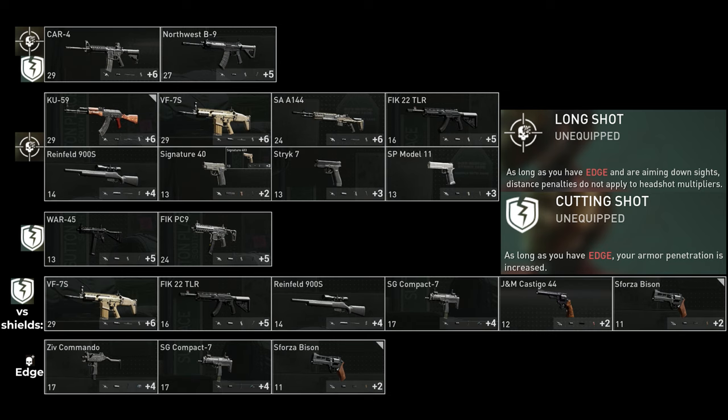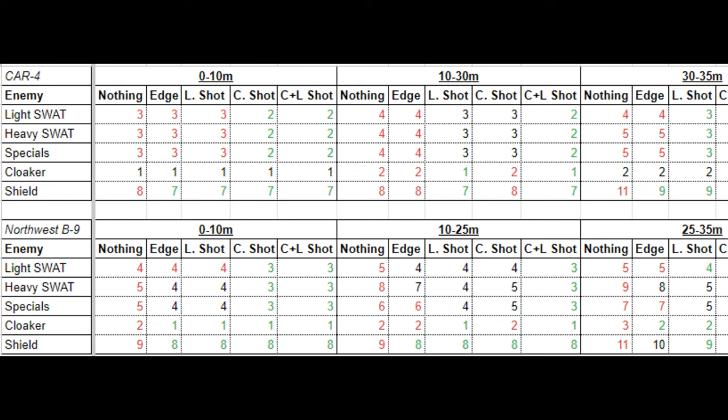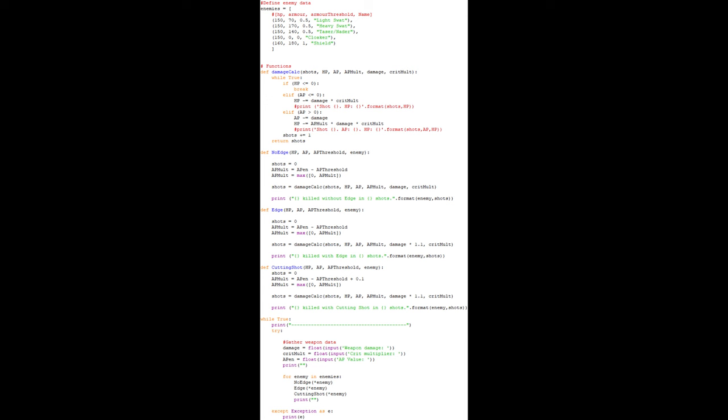The point is: shoot people in the head and it will kill them. If you want to do it fast and efficiently, you may need some combination of Long Shot and Cutting Shot. If you're using the CAR-4 and B9, you absolutely need both, because it gives you the minimum shots to kill at 10 to 30 meters — 10 to 25 with the B9 — but all this information is in the spreadsheet in the description.